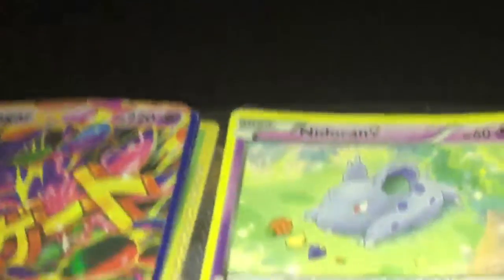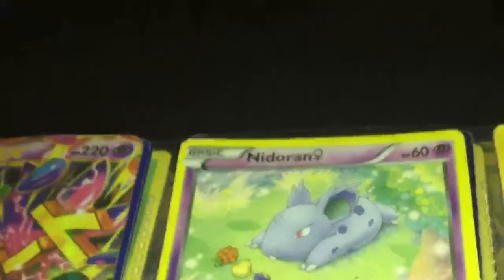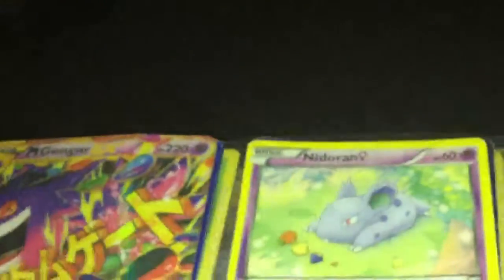My arm just cracked — nevermind. So our first card is Mega Dunger EX. He does Flinching Gate. We have Nidoran, who does Scratch and Bite.